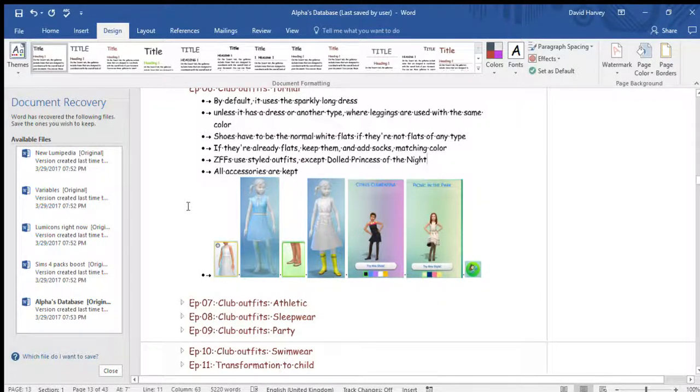By default for the club setups, formal by default uses the sparkly long dress unless it has a dress or another type where leggings are used. Shoes have to be the normal white flats. If they're already flats, keep them and add socks matching the color cuffs.